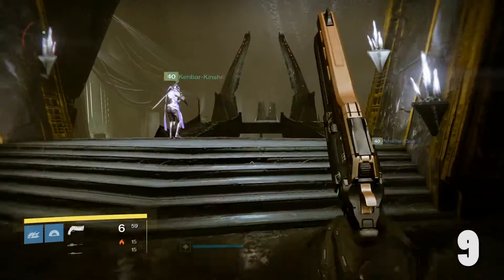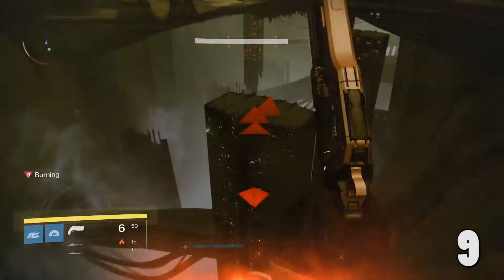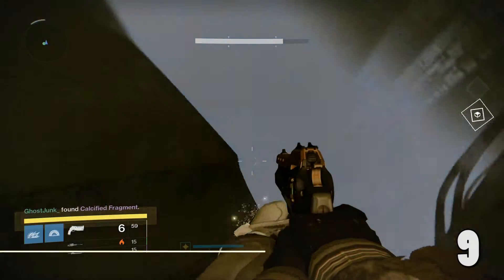Over in the Hall of Souls by the court, you're going to want to jump down, avoid the lava, and jump right onto that pillar to the right of the court. It should be right on the corner, and there it is. That's number ten.